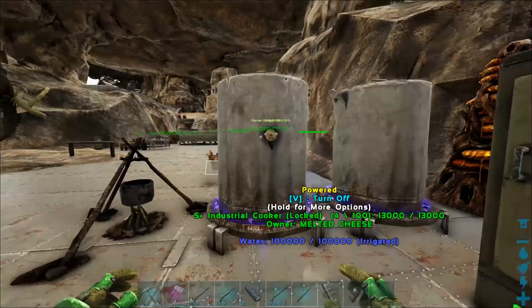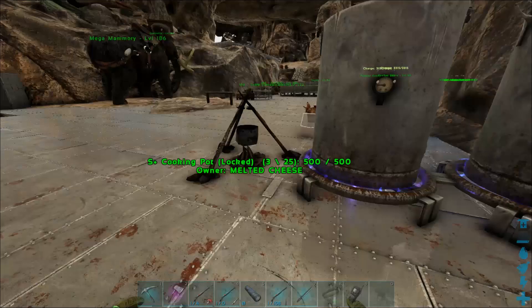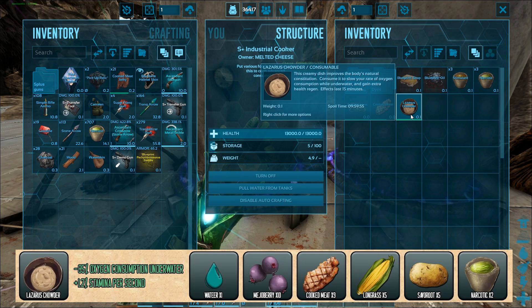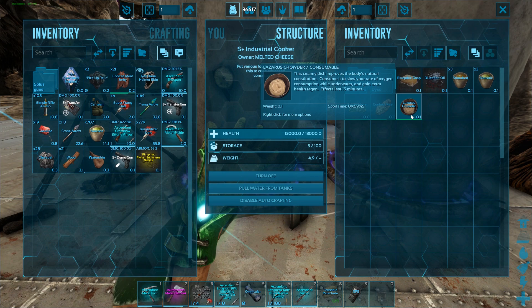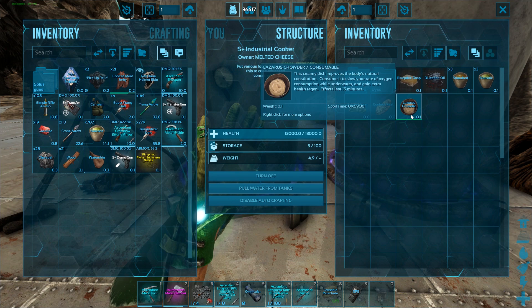Next up is Lazarus Chowder. It gives you -85% oxygen consumption underwater and +1.2% stamina per second, which allows you to basically keep swimming constantly. For the recipe you need: 10 Mejoberries, 5 Longrass, 5 Savoroot, 2 narcotics, and 9 cooked meat. The in-game description says it improves constitution — consume it to slow your oxygen consumption while underwater and gain extra stamina regen. Effects last 15 minutes.